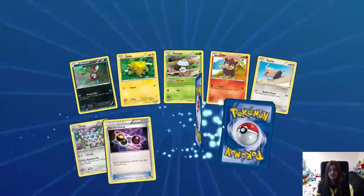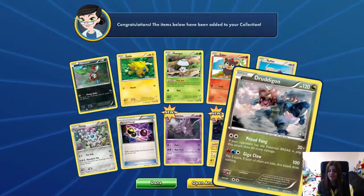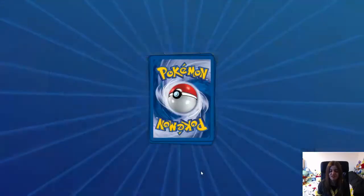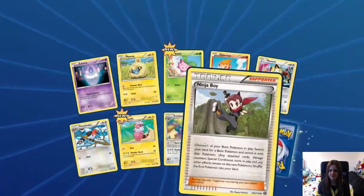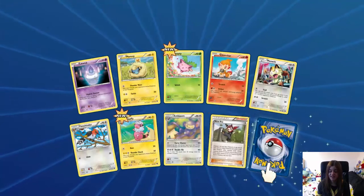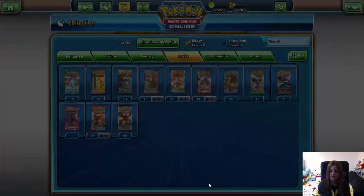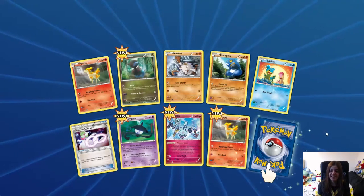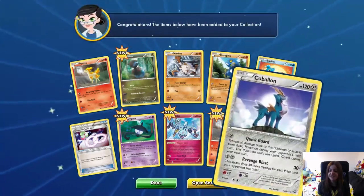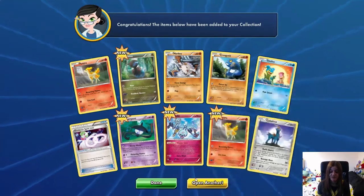Fingers crossed — I can't even remember what's in this set anymore. New Nidorino, reverse Ampharos which is new, and a Dragalge — a very grey looking regular rare, which is new. We like new cards — not gonna complain about a regular rare if it's new. Reverse Ninja Boy — I do quite like that card actually. And a regular rare Hydreigon, which is not new. Three new cards: a Lampent, Clefairy, and a reverse Poser. Our rare is a Carbink, but it's not new. I'm getting all tongue-tied this morning.